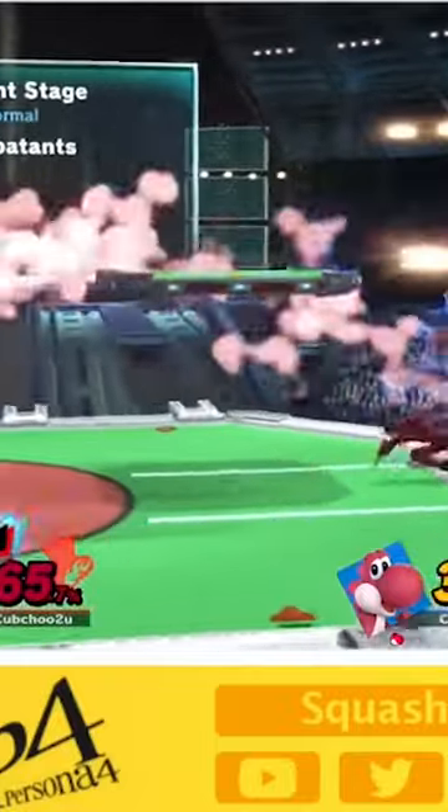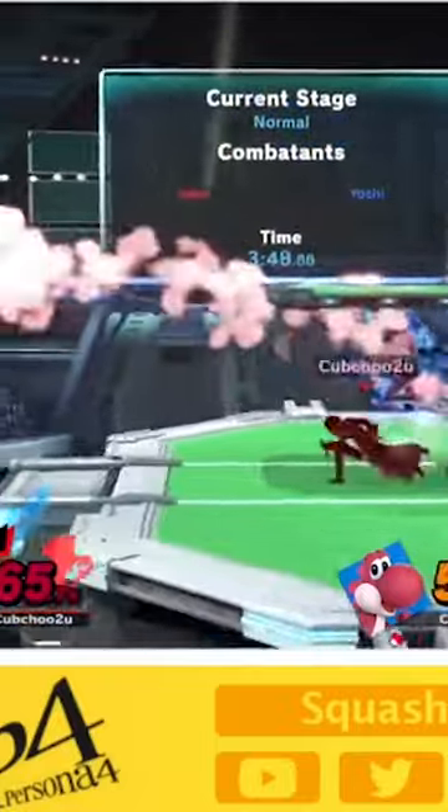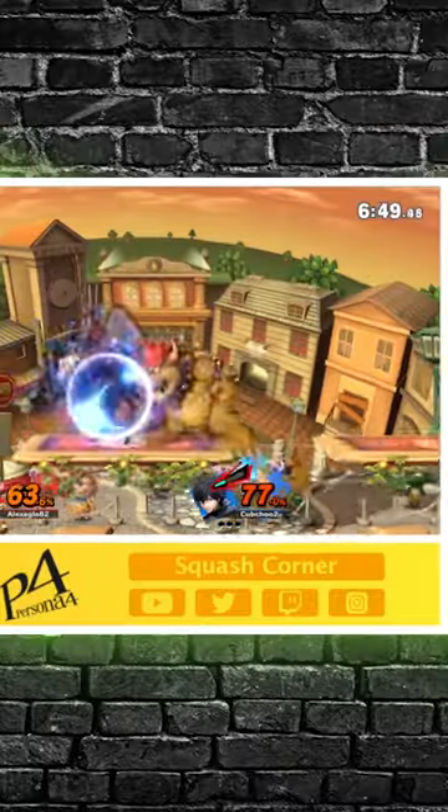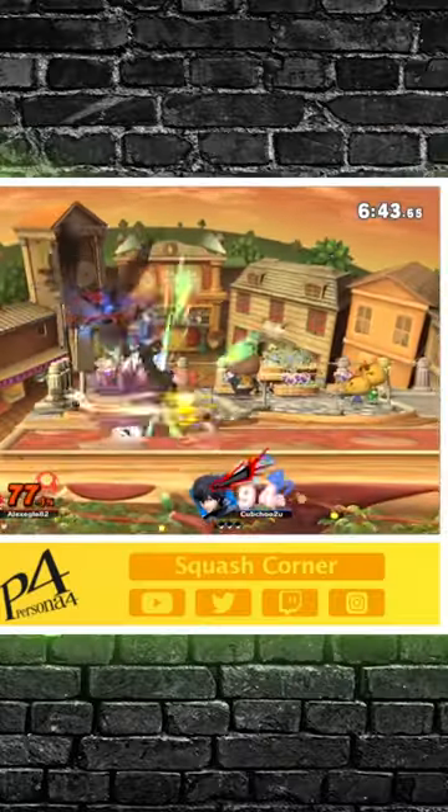How to hit your opponent in Smash Ultimate. Let's say I jump right at my opponent — 9 out of 10 times, if they play Smash, they'll use a defensive option like Shield to react and potentially punish accordingly.